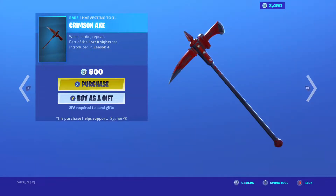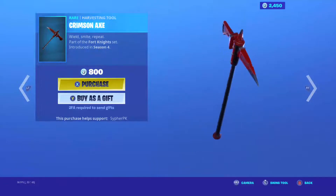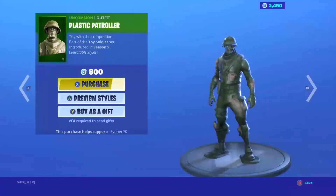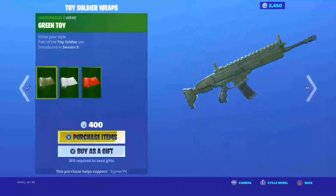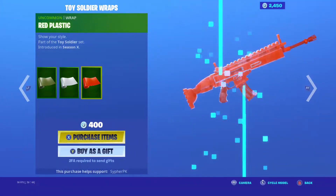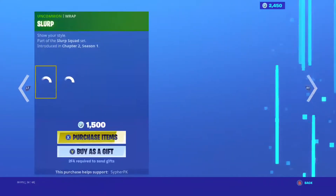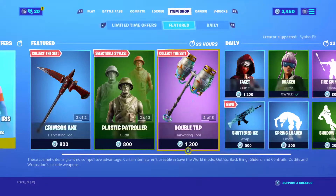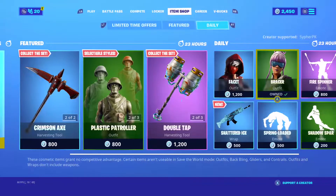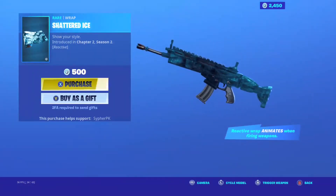First off, the Red Knight, the Charisma Axe, the Plastic Patrollers, the wrap Green Toy, Red Toy, Red Plastic, the Blue Tab, Slurp Wrap, and Big Chuggus's Fate Razor. It also has a skin, bar spinner, Slurp Ice, which is pretty cool.